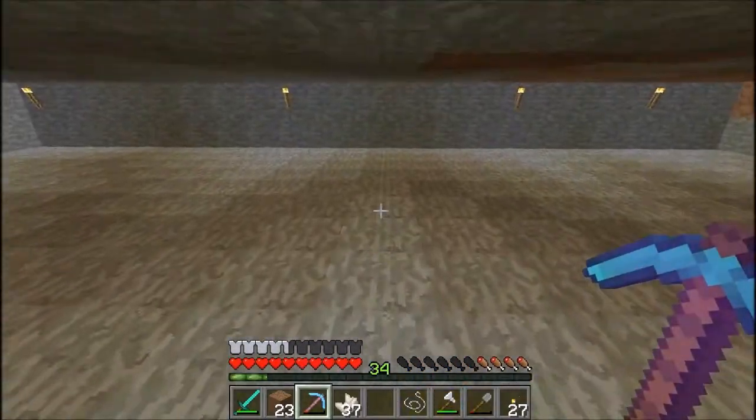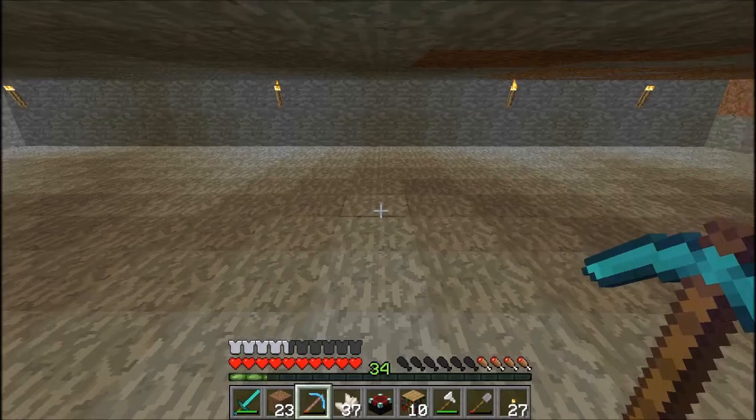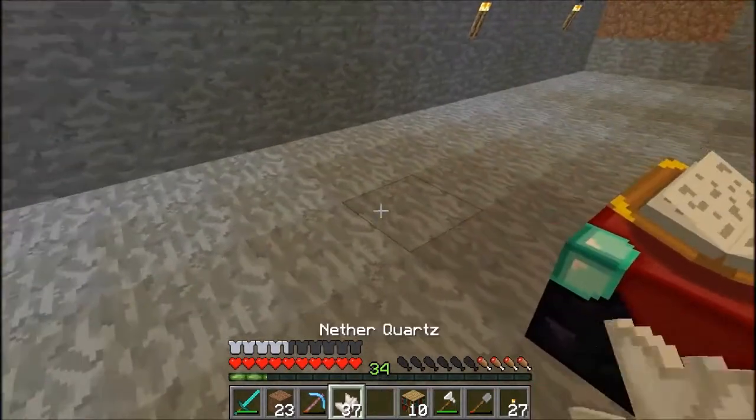We're actually going to design all this with stone brick, and maybe the walls in here as well with stone brick — I'm not 100% sure. Let's put the crafting table down in here. It's going to be a really short episode, guys, because I actually have to go out very soon. So we'll just quickly put this down.